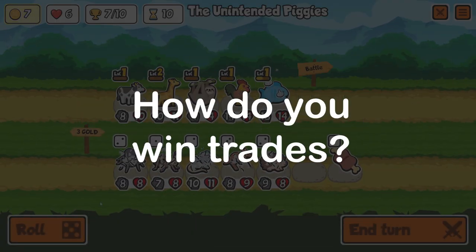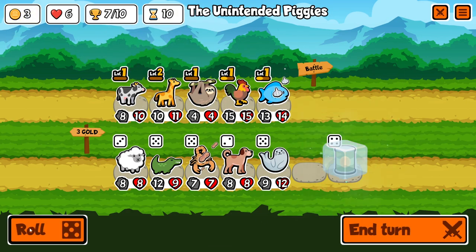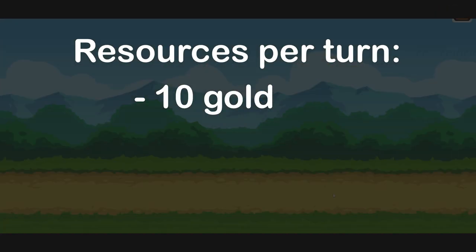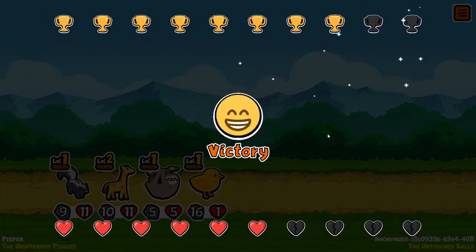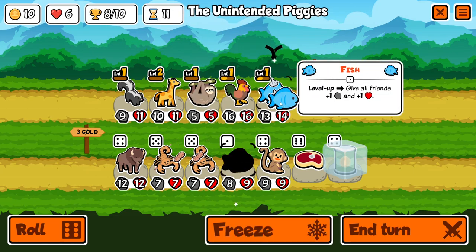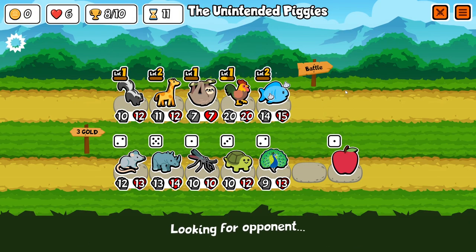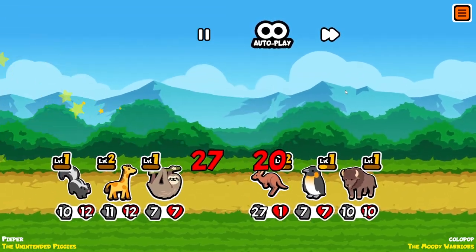So how do you win trades? Just build a bigger, stronger team, right? The problem with that is everyone gets the same amount of resources to spend per turn. You get 10 gold, whatever's in the shop, and the passage of time to apply buffs. Yes, you can buy better animals or have better RNG, but there's only a limited amount of value you can squeeze out of each turn, which means on average your team will be at about the same power level as everyone else's.